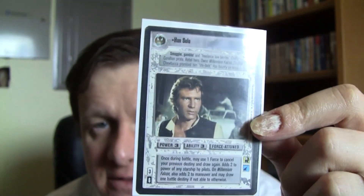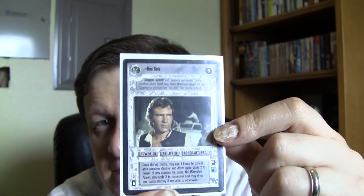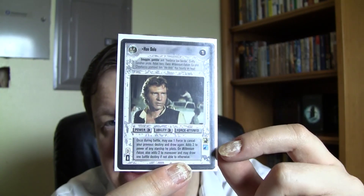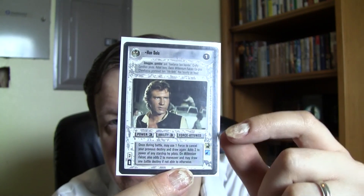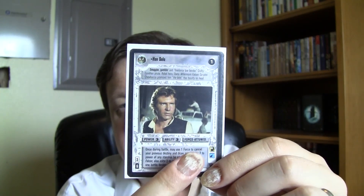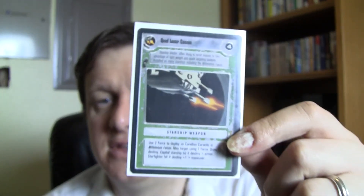Here's Han Solo as an example of a character card — that was the Millennium Falcon before. The character card has an icon indicating whether they're Imperial, Rebel, or Alien — that's a Rebel icon. It shows a destiny number, game text, and profession icons: Han has the pilot helmet and warrior blaster icons. He has deploy and forfeit values, and his key attributes are power and ability. Level three ability means force-attuned, but that label has no game effect — power and ability numbers are what matter.